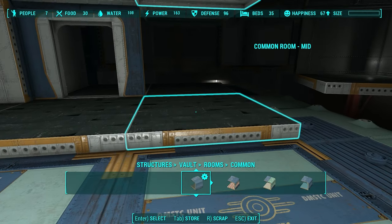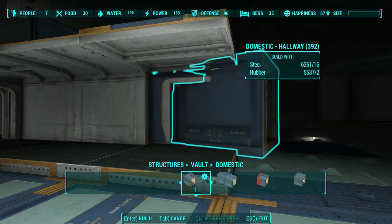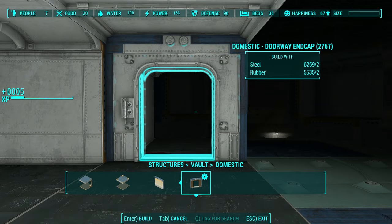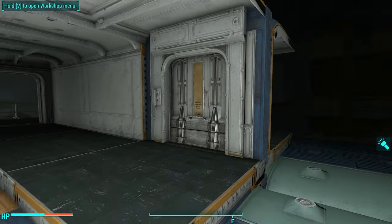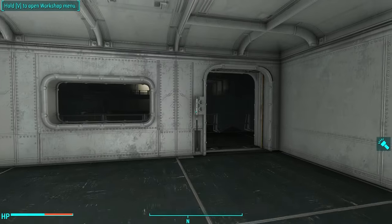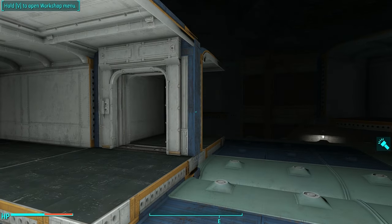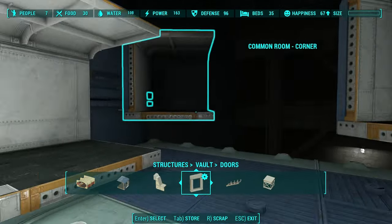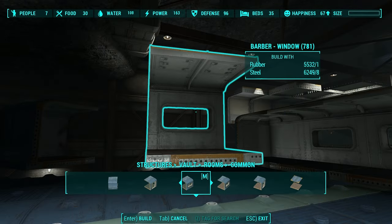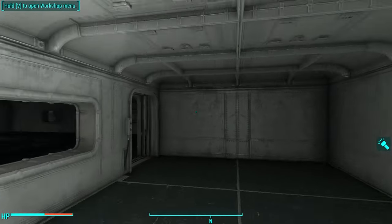It can now snap in there, and then I can remove these and place my door as usual. I'll go all the way to domestic, go all the way to the end, grab the doorway end cap, go to doors, and grab a door. Now I have an interior door room inside another interior room with a door. Then you just build it up like you normally would — and there we have it: a room within a room.